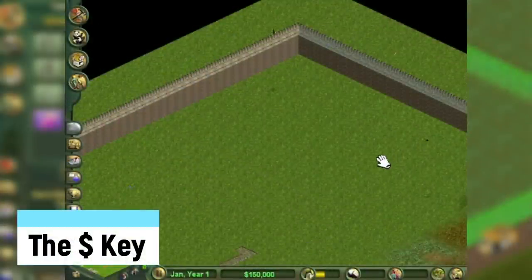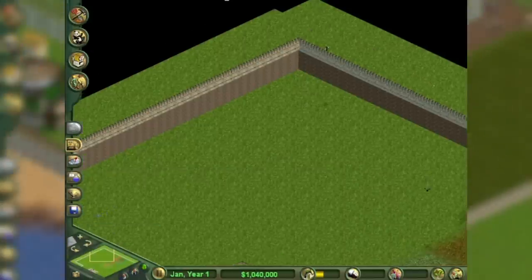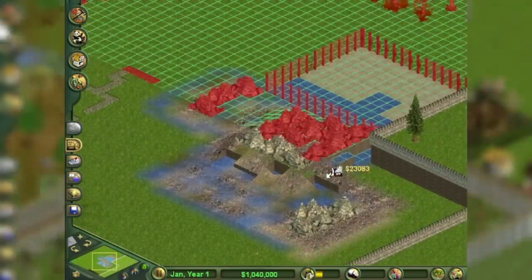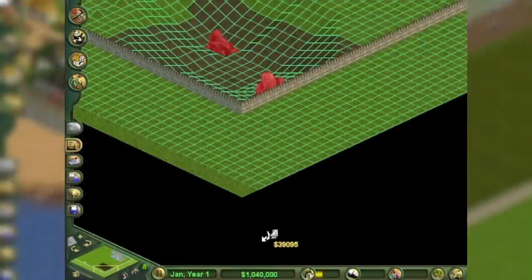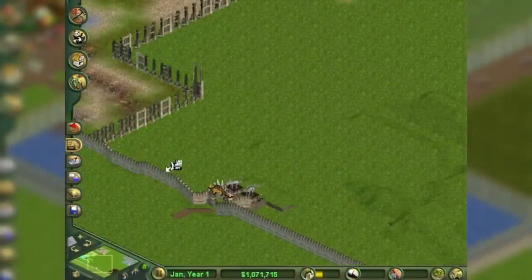The Money Key: by holding Shift and 4, you gain $10,000 for your zoo. Holding it down can make your park Jeff Bezos rich in no time. This works in both modes but causes fences to break down, as the developers made it the same cheat code for that command. Make sure you do this before placing any animals.